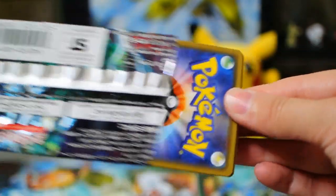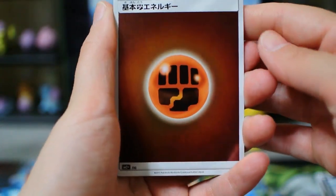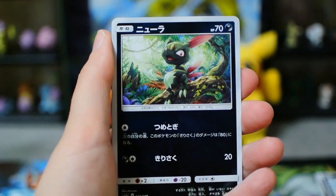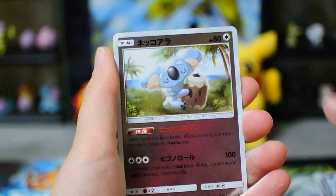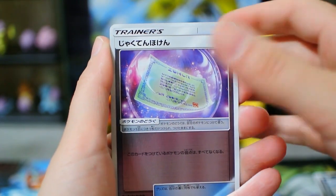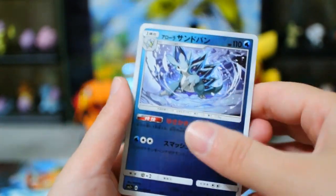I think I have one or two packs sealed in my sealed pack stuff, but I'm not going to open those this video — that would be going a little too far. All right. Fighting Energy. Oh my God, I'm so nervous. Sneasel. Komala. Weakness Policy. And Alolan Sandslash.